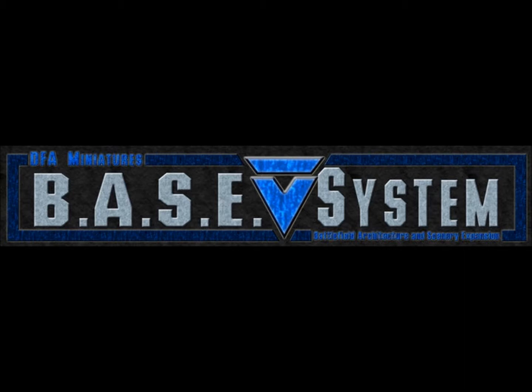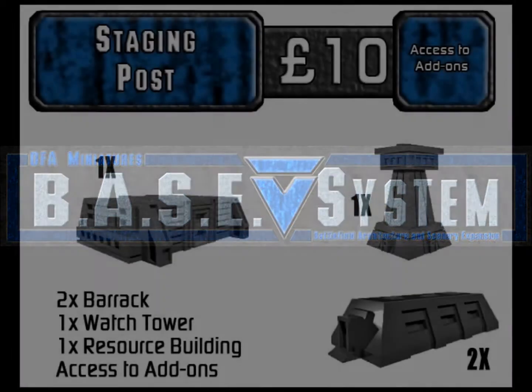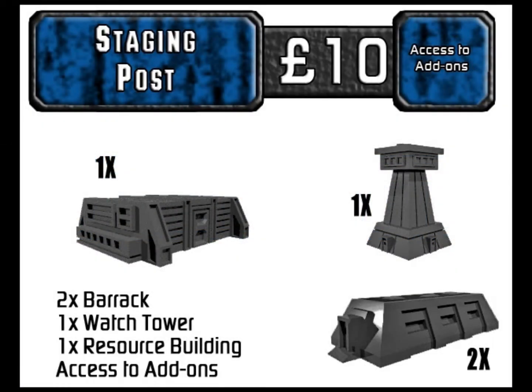Starting at the 10-pound pledge level — about $13.50 US — is what's called the Staging Post. This gives you two barracks, a watchtower, and a resource building, plus access to add-ons. It doesn't give you any credit towards add-ons, just access to them.